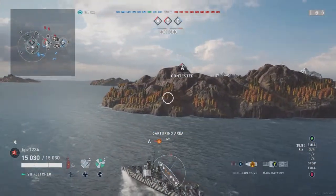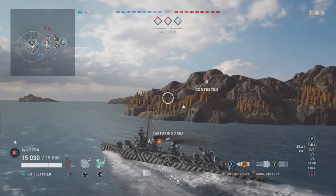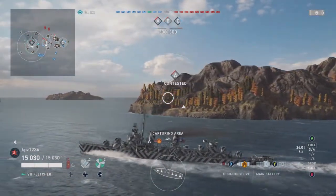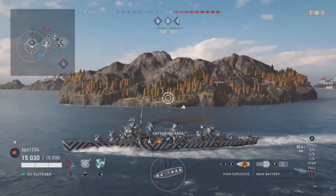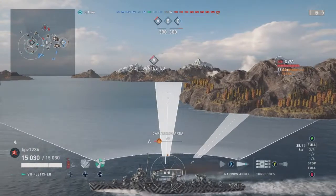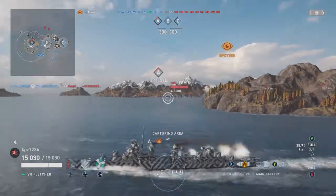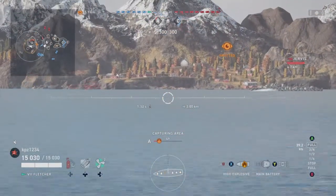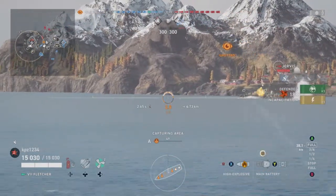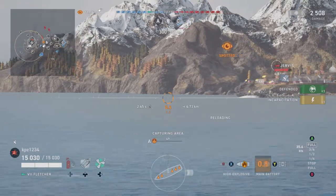We spotted an enemy destroyer who threw up a smoke screen out of fright and terror at the sight of probably the destroyer, not me in the destroyer. Warrior's Path is a very unusual map. Over near the Alpha Cap there are lots of little rocks. There's an enemy destroyer, a Jervis. As you can see, really nice accuracy from these US guns.